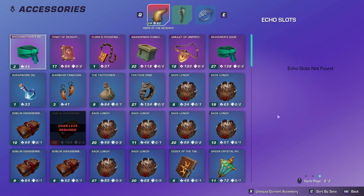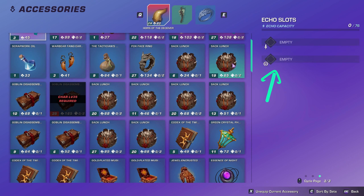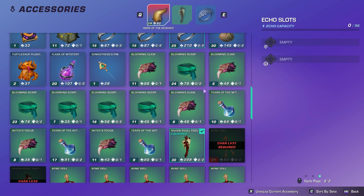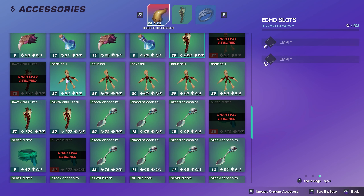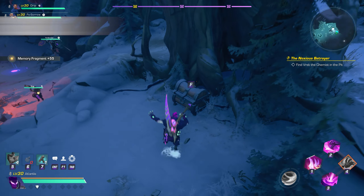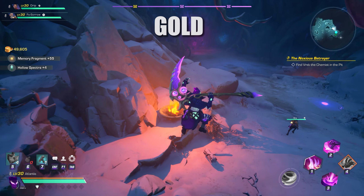Here are some examples of the echoes you could potentially find. They are expensive in capacity costs but also very powerful. One thing to note about accessories you might not have noticed is that each accessory drops with its own random roll of echo slot types. You could have two of the same exact item but with two entirely different echo slot types, which is very important when trying to maximize your build with very specific echoes. You can see here we have a few of the same item but with different slots for most of them.